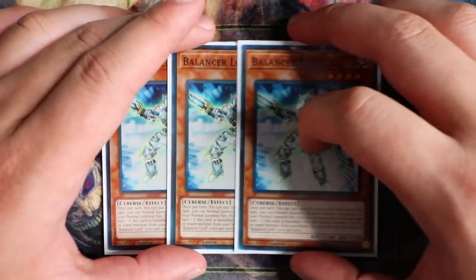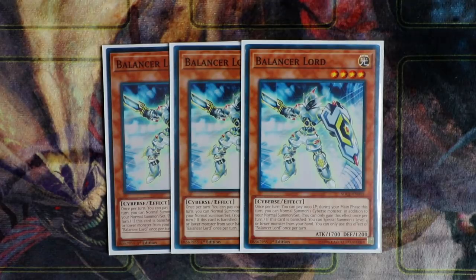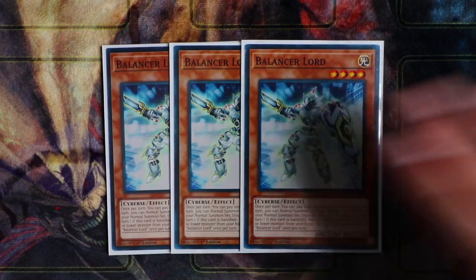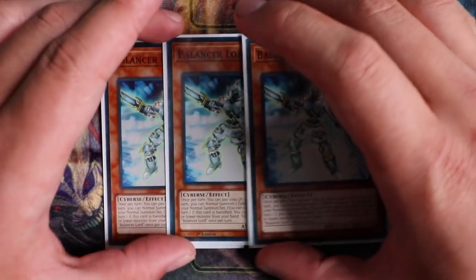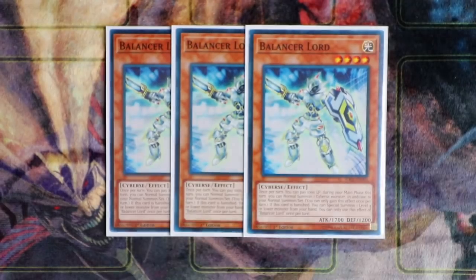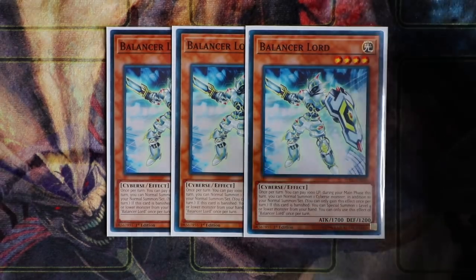Next, you'll play real Balance the Lord — I actually love this card. Essentially it's a Gem-Knight Seraphinite for Cybers: pay 1000 Life Points, get an additional normal summon of a Cybers monster this turn, which is really good. Combining Balance the Lord with Prompt Thorn gives you a great combo. Balance the Lord also has an amazing secondary ability: when this card is banished — whether by Monster Reborn Reborn or by Degree Buster — you can special summon a monster from your hand, making it a definite must-have.